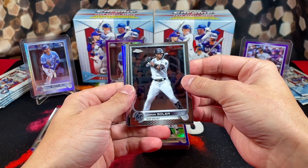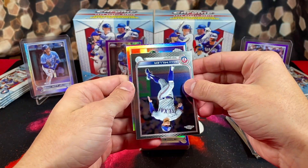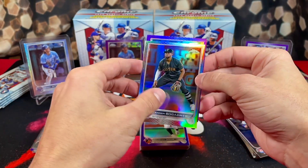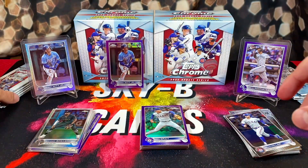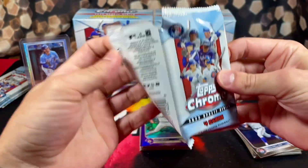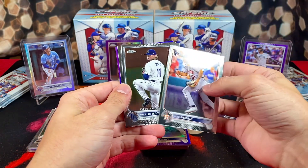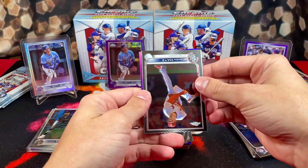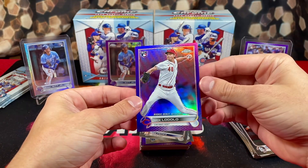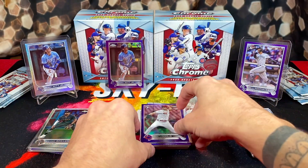We got Jorge Soler, Brad Miller, a refractor of Xander Bogarts — looks like one of the All-Star ones — and a purple of John Gray on the back. I want to pull a numbered card, that is the goal here. We got Joe Prez, Shane Baz, Steven Matz, and a purple — it's a rookie: Nick Lodolo. Finally a decently centered purple — it's not great but it's better than most purples I've noticed.